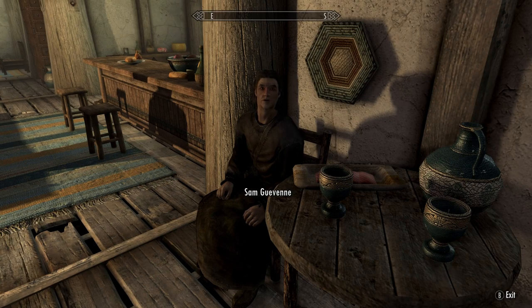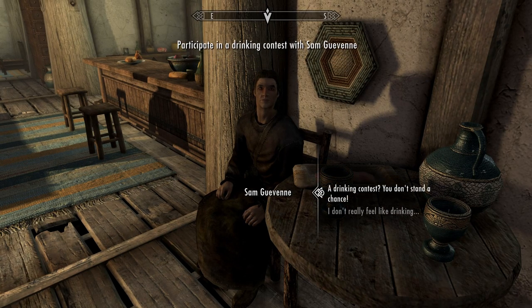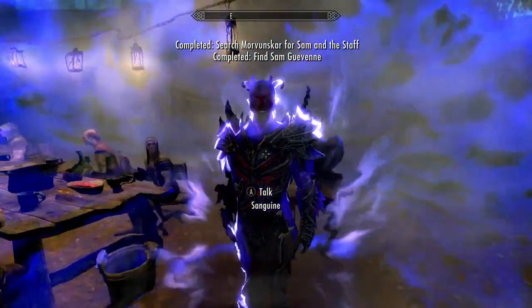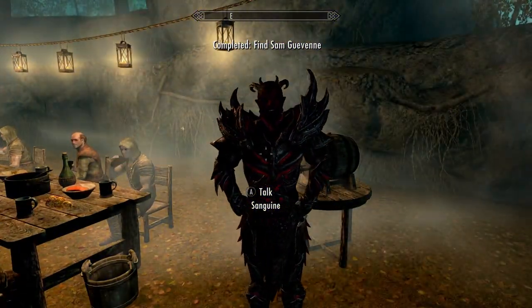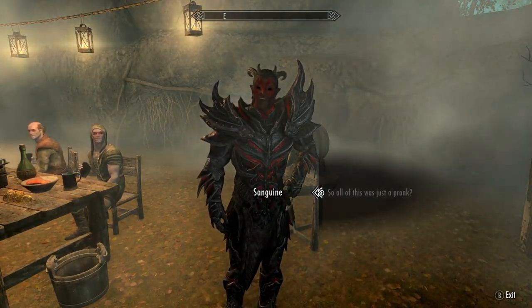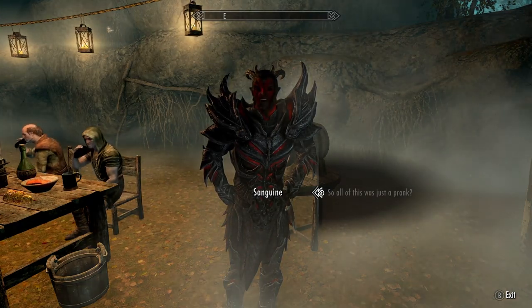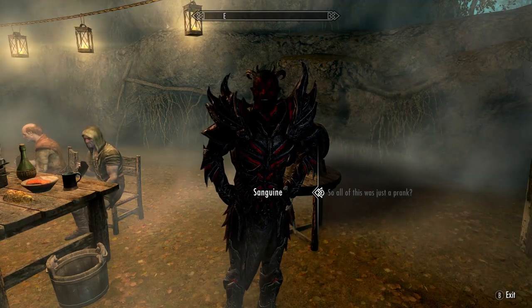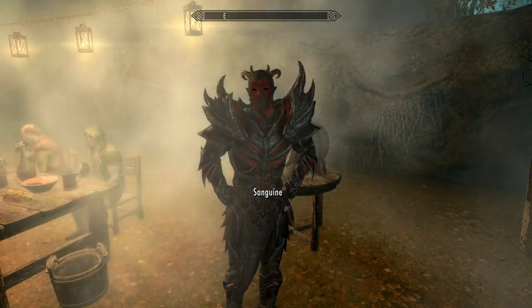The Sanguine Rose is a staff that summons a Dremora — it's crazy powerful. Finish the A Night to Remember quest at level 14 and it gives you the Sanguine Rose, which is super OP.